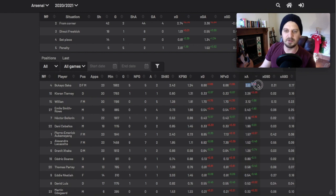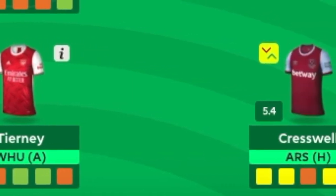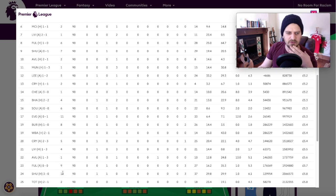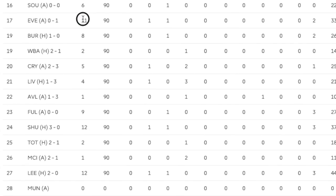Interestingly, Saka is above Tieni in expected assists at 3.61. Tieni is an attacking fullback - we like that. Cresswell comes in against Arsenal, again for his attacking potential. There's always a chance of the clean sheet - it could be nil-nil, one-nil, or two-nil either way. Cresswell is very likely to be involved in goals if West Ham score, through crosses, corners, or free kicks. He's just come off 12-pointers against Leeds and Sheffield United, and an 11-pointer against Everton.